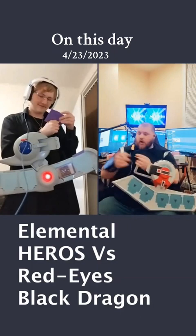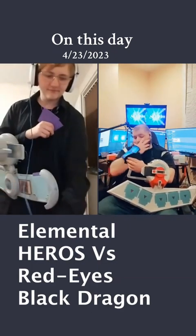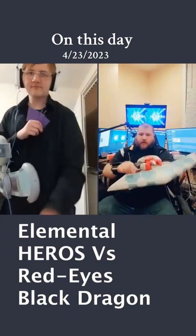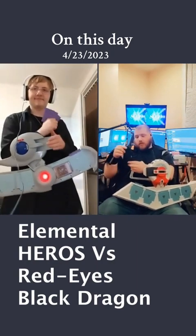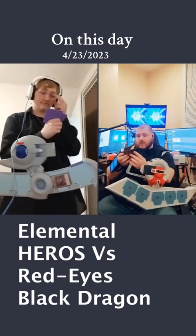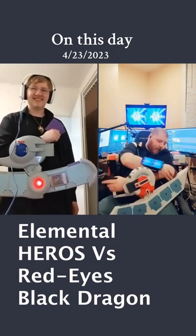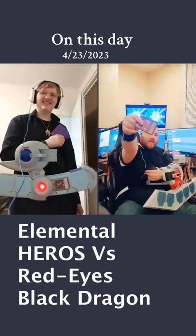Alright, I draw. I think I'll start things off by activating the Swords of Revealing Light to protect me for three turns. Now, what can I do? I don't think I have much I can do. Oh no, I do not. But what I can do is summon my Hundred Dragon to the field.